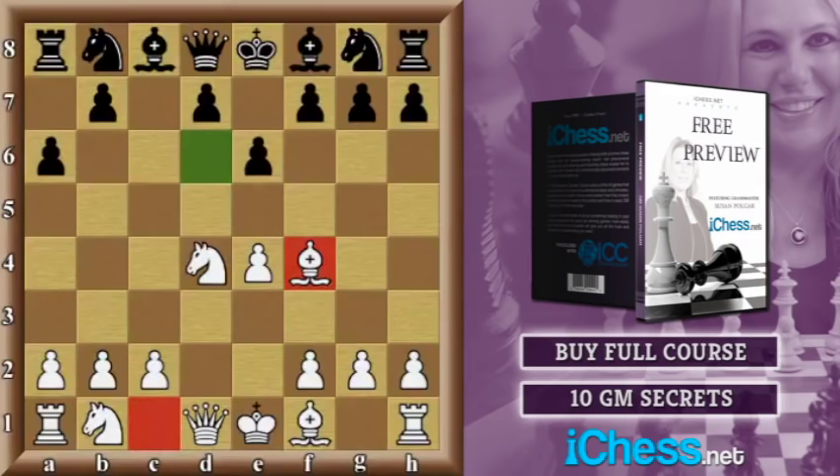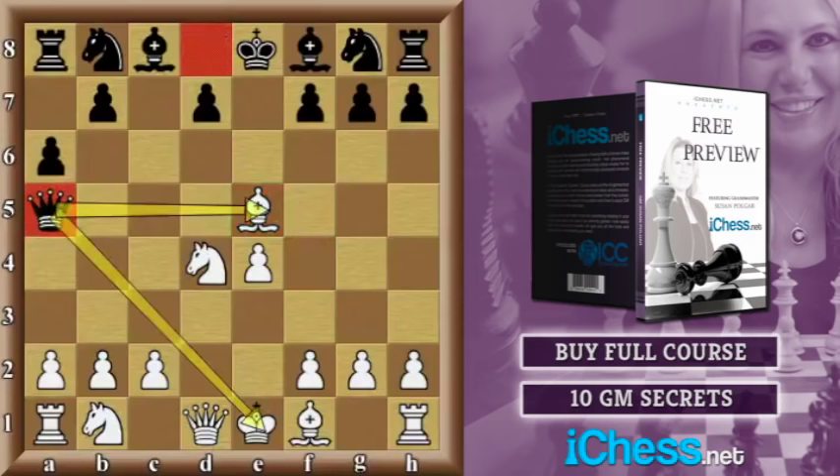That move is e5. Amazingly, black now forks the white bishop and knight. You may wonder, can the white bishop just capture that? Yes it can — but perhaps this reminds you of a trick from one of the previous games. Now the black queen appears on a5, checking the white king and at the same time attacking the white bishop on e5. After white blocks the check, the bishop will be lost.